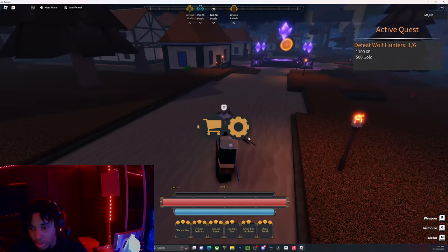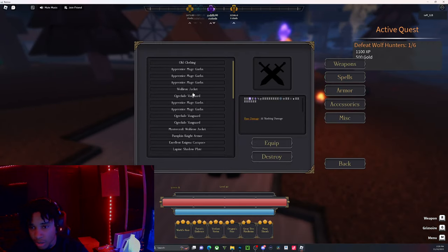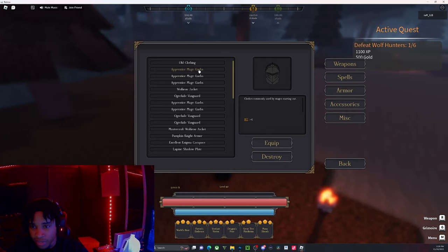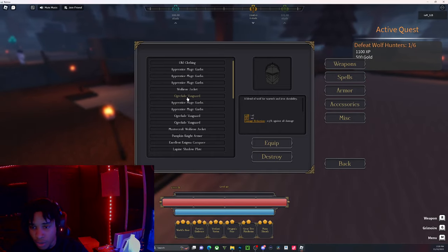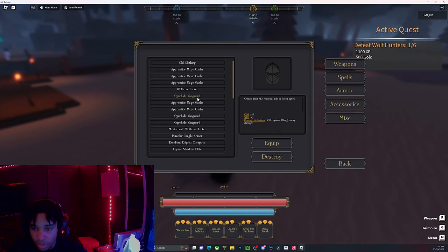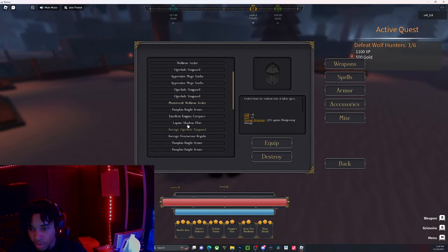Now for armors — this is the best armor in the game: the Enigma Carapace. I have the old clothing, the mage garbs which drop from flame mages and give intelligence, the wolf jacket which drops from wolves or you can craft it, and the vanguard which drops from the warlord — it's part of the ogre set, the Ogre Vanguard Hide Armor. I actually crafted one of these and it has Master Craftsman on it.